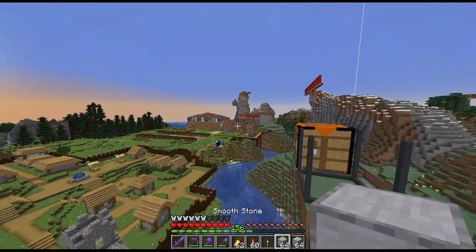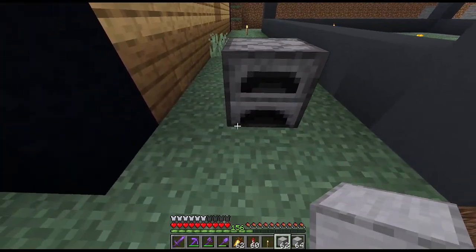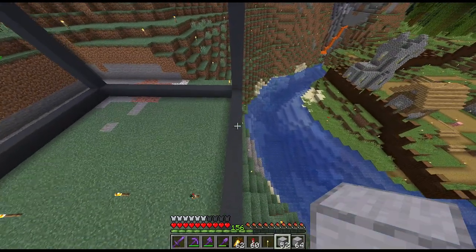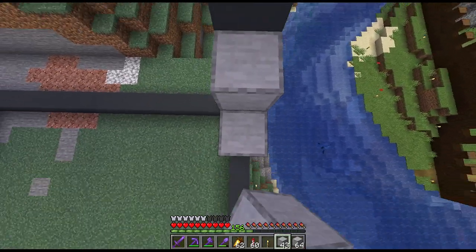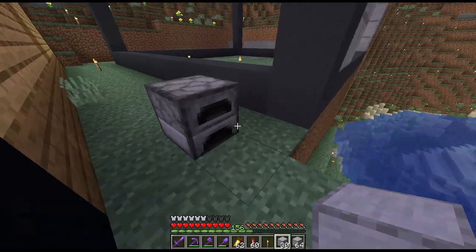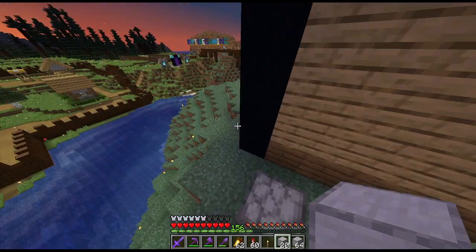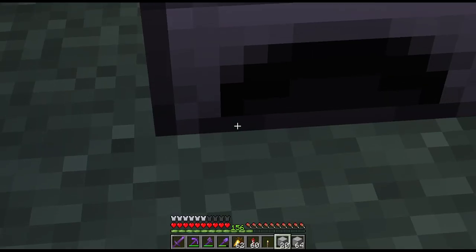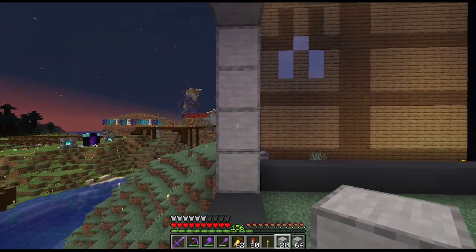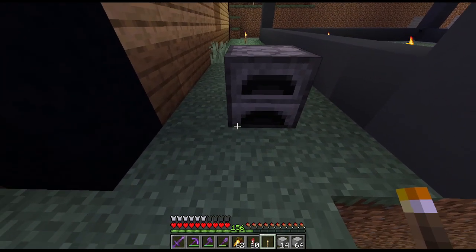I'm going to grab some smooth stone so I can get the layering all around for it, since I should have enough smooth stone to get all the sides done. For the front, we've got two wide and six up, same thing on the other side. The top two rows go all the way over. For the arcing, we're looking at two blocks of black concrete — one, two, then like that. That should be right. I'm going to want another gray concrete line over that.